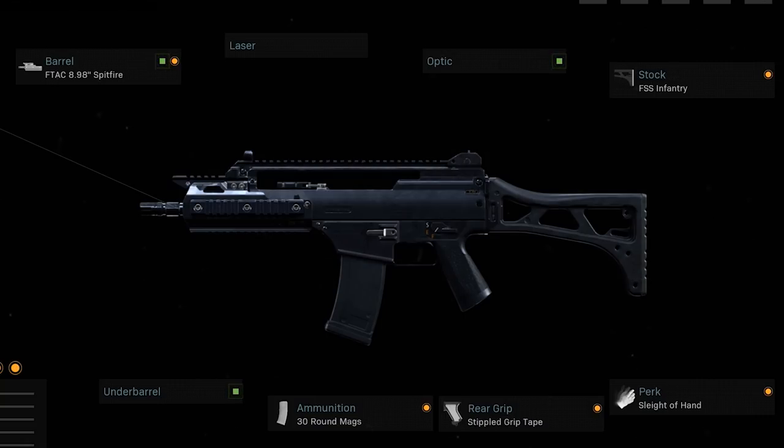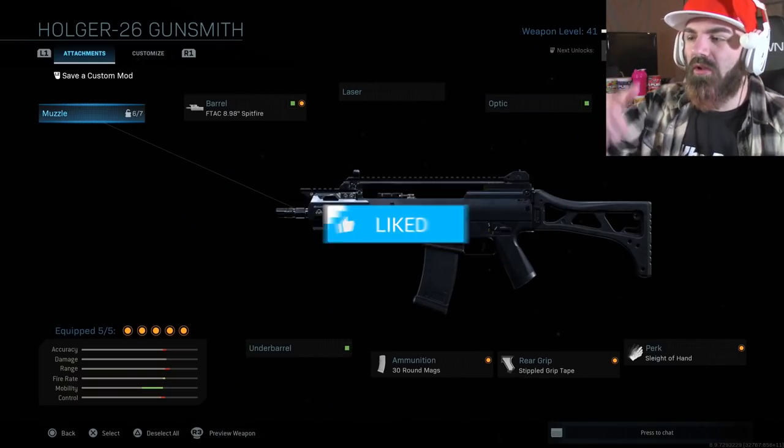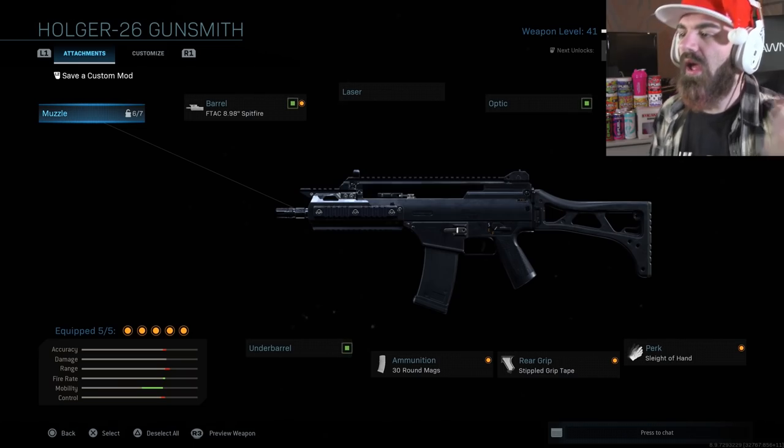We put the 30-round mags on this gun because that pretty much makes it into the G36C. Then we have stippled grip and sleight of hand, so we have the fastest way to use the G36C, or the Holger 26, in Modern Warfare. If you guys enjoy it, make sure you leave a like down below, subscribe, turn on notifications. If you didn't check out yesterday's video on the RAM 7, make sure you check that out — I'll leave it in the description below.